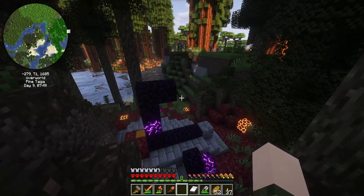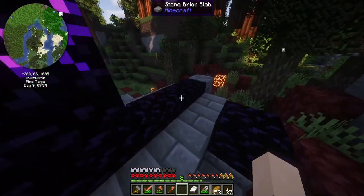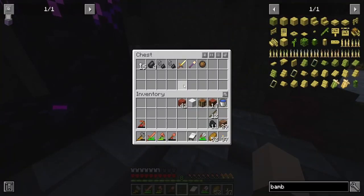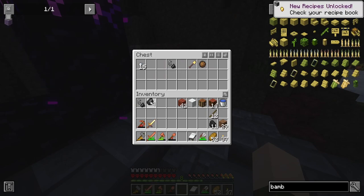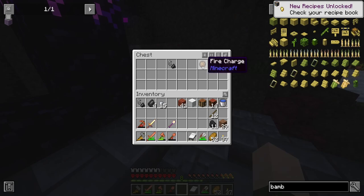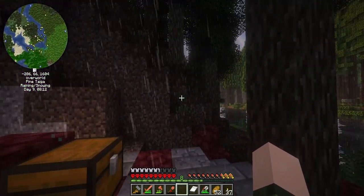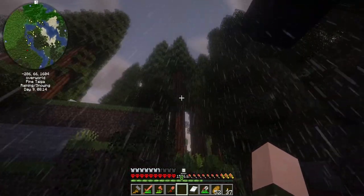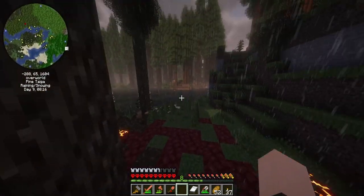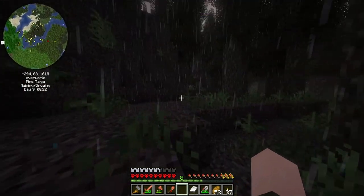All right, we're here. Hopefully it has some good loot for us. That's not too bad. I'll take one of these — the nuggets. I guess I'll take the fire charge. Dude, even the rain looks great. I can't — dude, the shaders. Oh my goodness. I just get engulfed in the world.